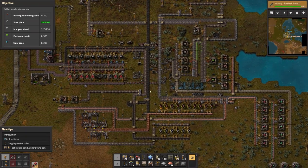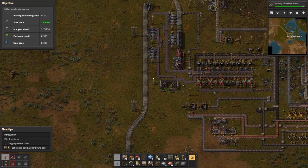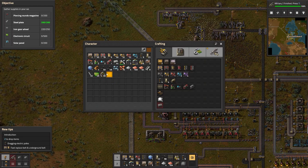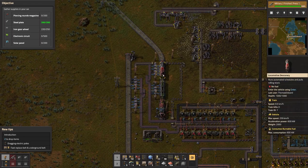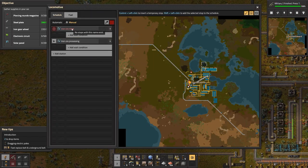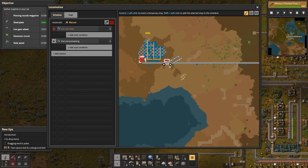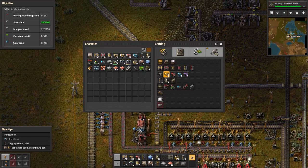There we go — we can craft up another engine and then place it as a push and pull. Okay, here it is, and we need to give it some fuel. Okay good, so that's that. Iron ore mine — what's the issue? 'No stops with this name exist.' So we need stops — I thought I put two stops there.